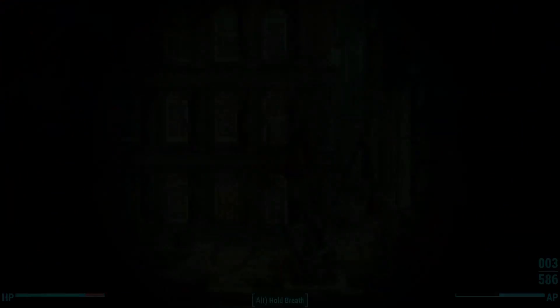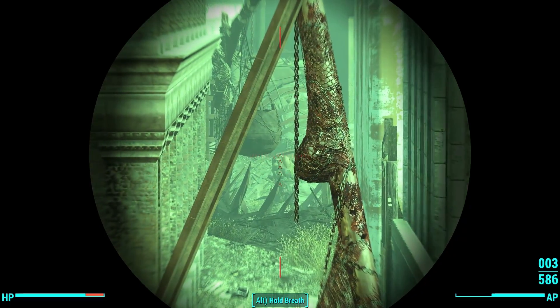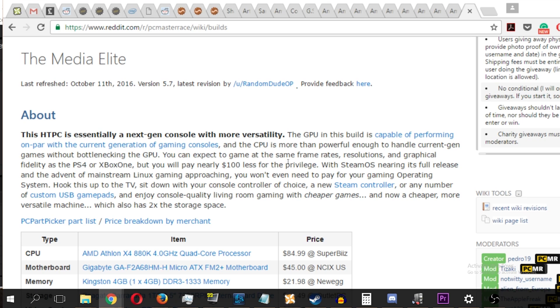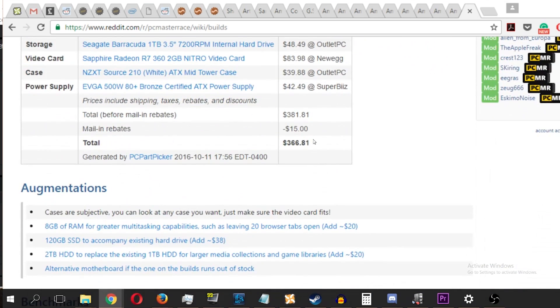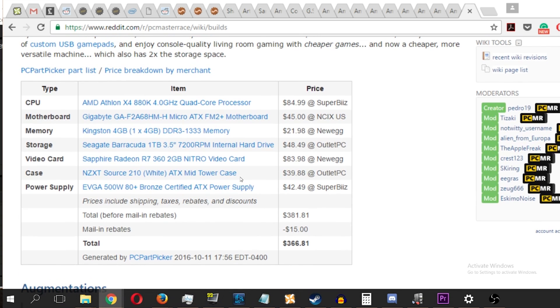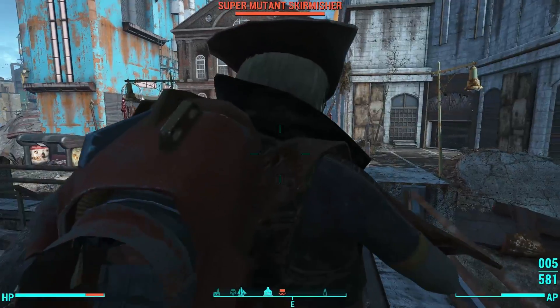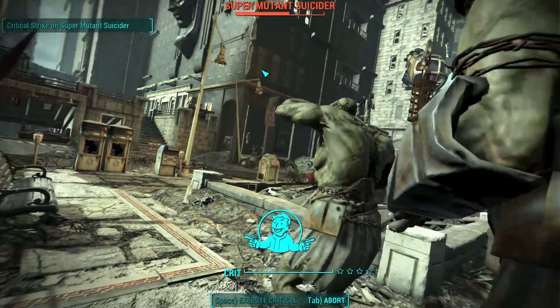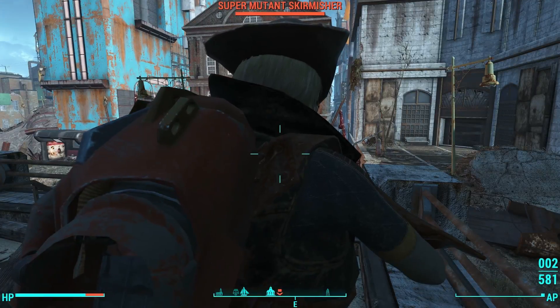My PC is based on one of those builds, though I made some changes because of my specific needs as a YouTuber and Twitch streamer. If you want to build a PC around the same price as a console, the build you want is called the Media Elite — as of today, it costs $366.81 to build yourself. That's about $100 more than an Xbox One and only about $50 more than a PlayStation 4. This build has a GPU on par with all consoles on the market and a CPU that actually outperforms them.